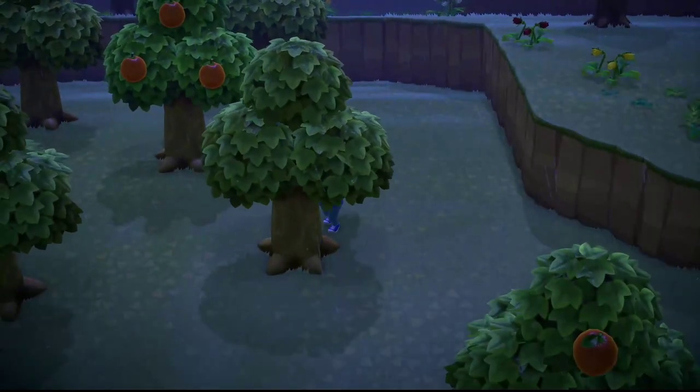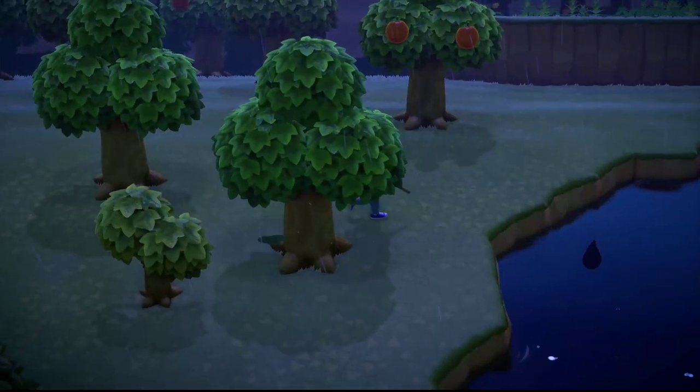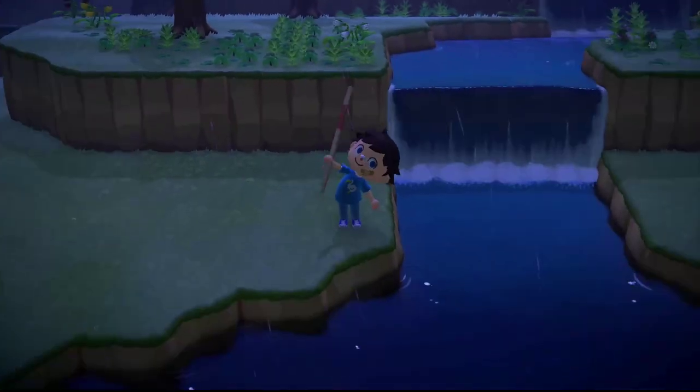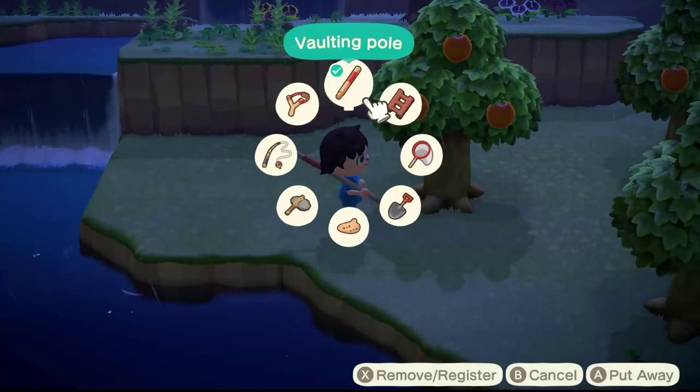To catch it, you just need to go to the hybrid flowers in the time interval we described and wait for it to appear. Then take your net and catch the butterfly by pressing A.